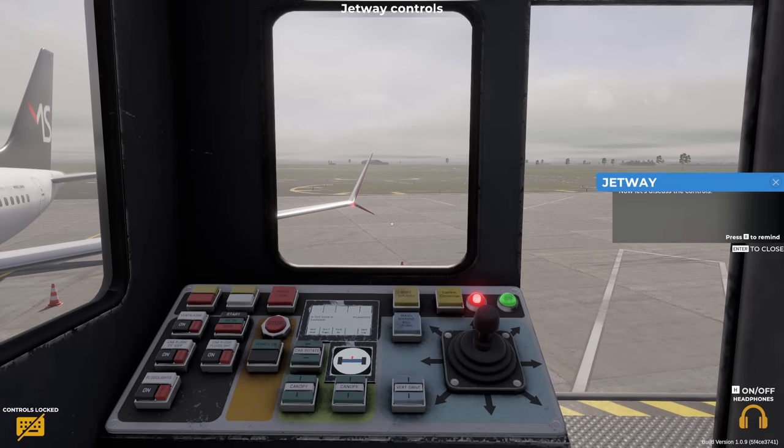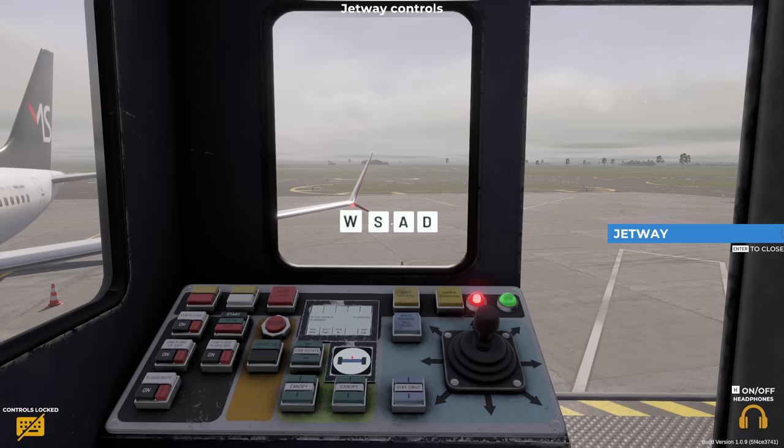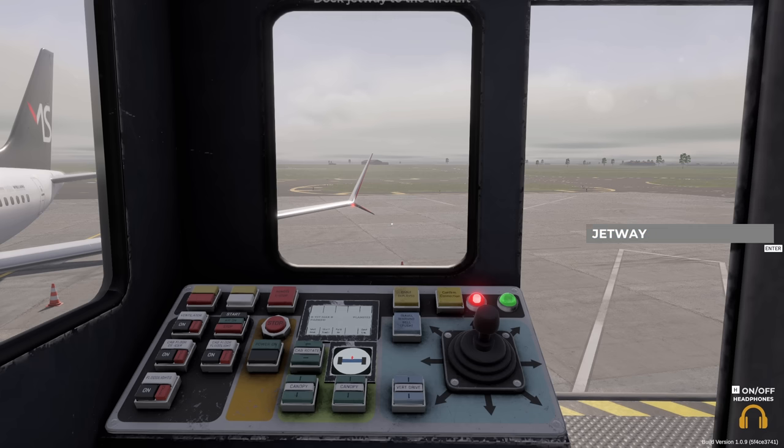Now let's discuss the controls. On the panel you'll see a screen that displays the jetway's wheels, showing the relative rotation of the wheels in relation to the rotunda. You control the rotation and forward and backward movement of the wheels with the controls displayed on screen. To rotate the rotunda, use the buttons displayed on screen. To change the height of the cabin, use the buttons displayed on screen. What could go wrong?